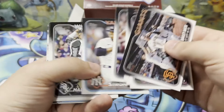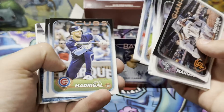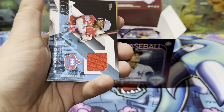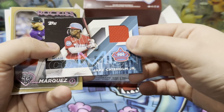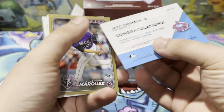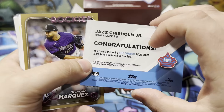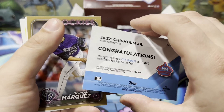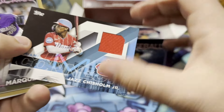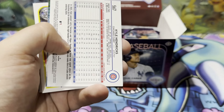We have a Darvish, Stubbs, Mark Adonata — who's apparently going to be the All-Star selection for the White Sox even though he's batting .076 on the season. We have a Jazz Chisholm City Connect Relic card right there. It's game used — game used City Connect jersey. Marquez Gold 224.